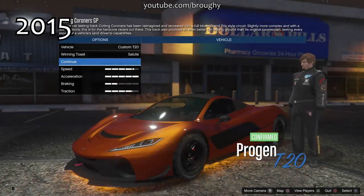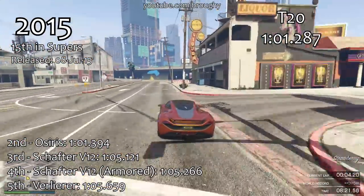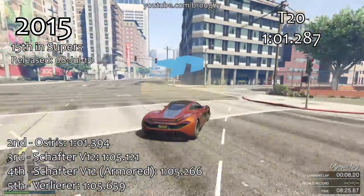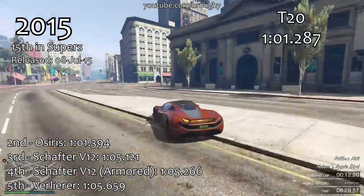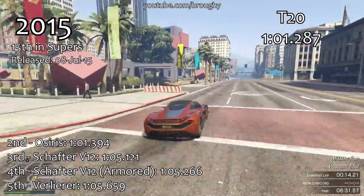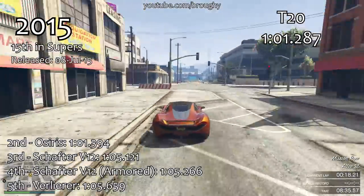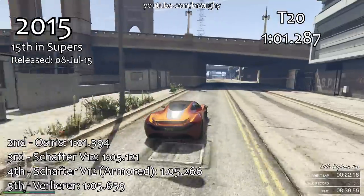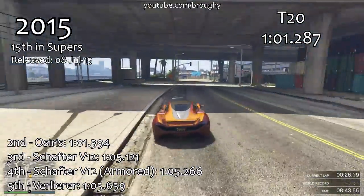2015 is where we started to see crazy price increases, specifically with the T20 and the Osiris. But beyond that there wasn't really much to shout about, given that the third and fourth quickest cars from that entire year were the Shafter V12 and the Shafter V12 armored version, with the Feltzer in 5th place. So apart from the T20 and the Osiris, we didn't really get an awful lot of really quick cars in 2015.